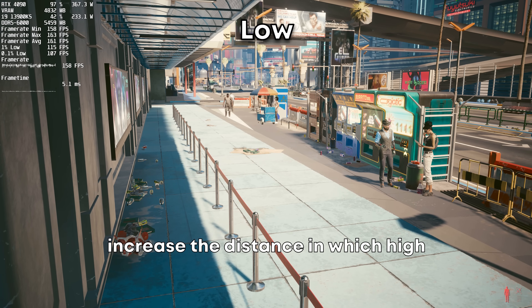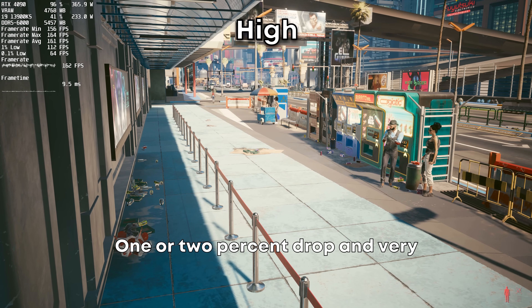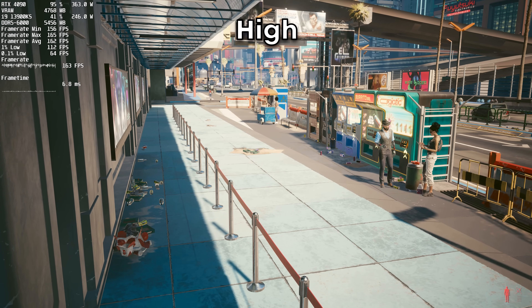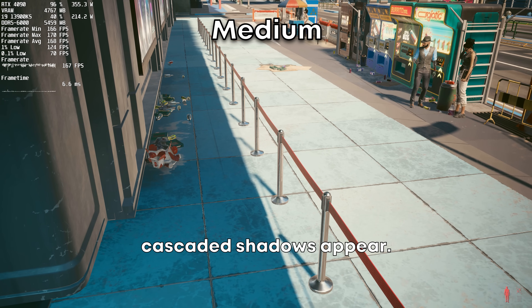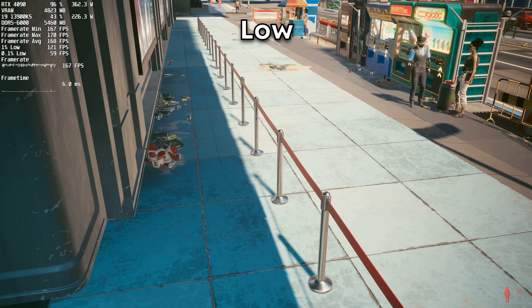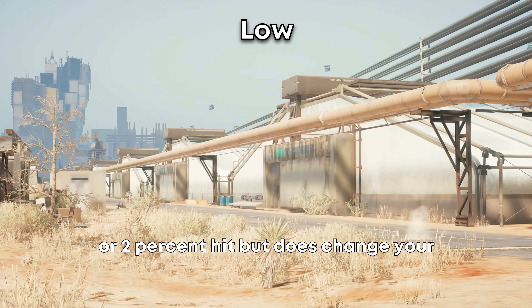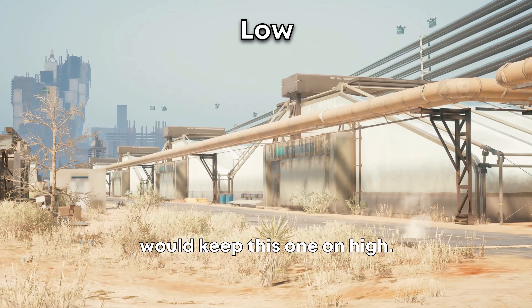Cascaded shadows range will increase the distance at which high quality shadows are rendered — a 1–2% drop with very little difference between medium and high. Cascaded shadows resolution determines how sharp those shadows appear, with very little performance impact. Distant shadows resolution is a 1–2% hit but does change your experience on larger and higher resolution displays, so I would keep this one on high.